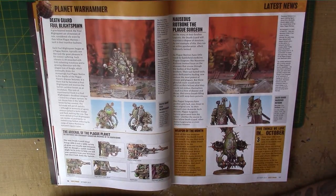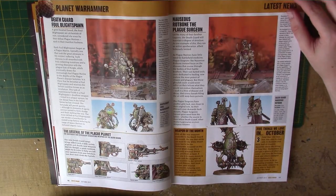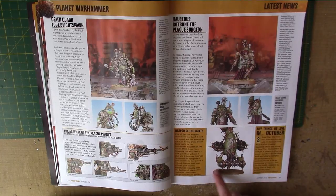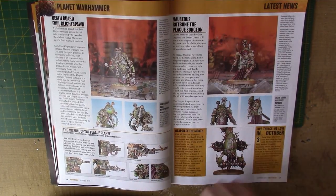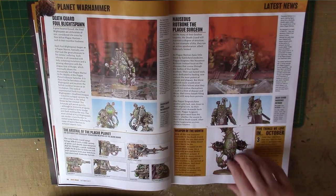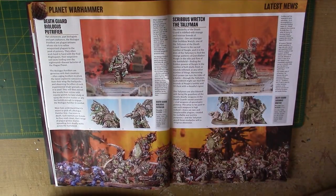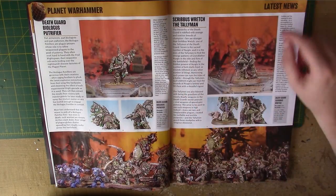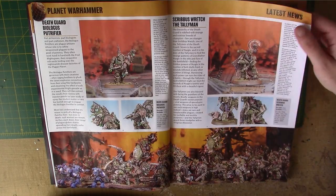We have Foul Blight Spawn, again £15, the same as the Plague Surgeon. They've even got the Flesh Mower as the Weapon of the Month. I really like the look of their sort of flamer weapons — I think they're quite cool. And we have the Biologus Putrifier, the guy with all the grenades and stuff on his back. We have the Tallyman — I'm a big fan of the Tallyman, so I need to be picking one up.